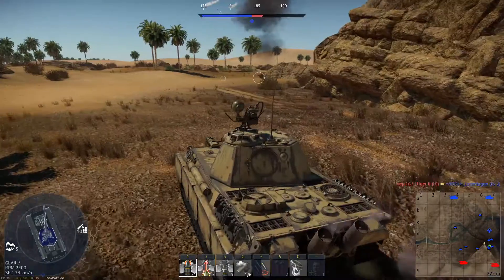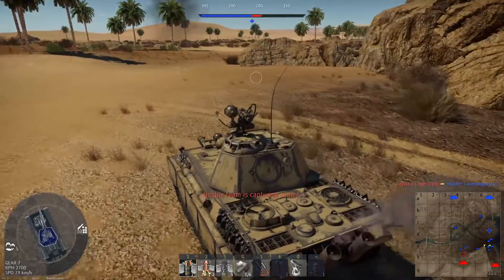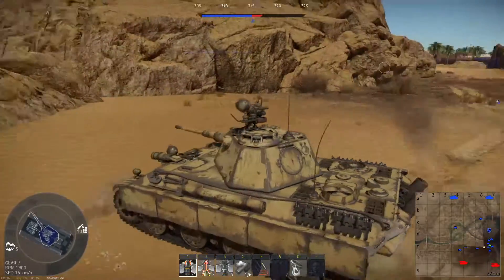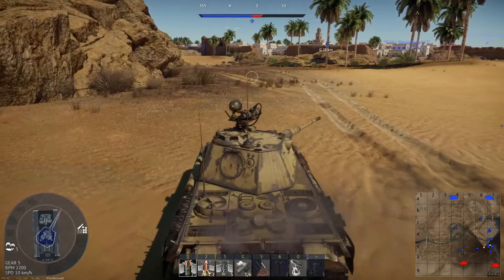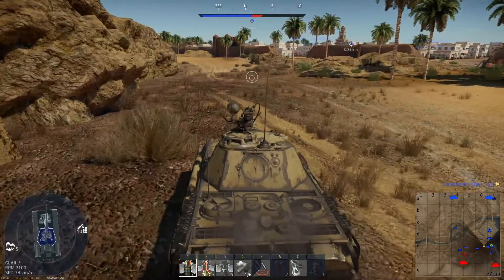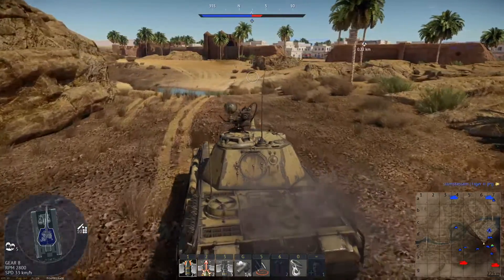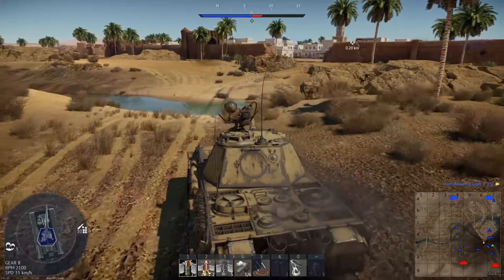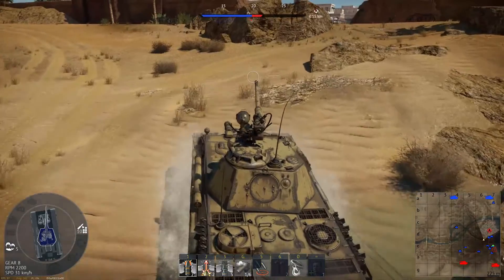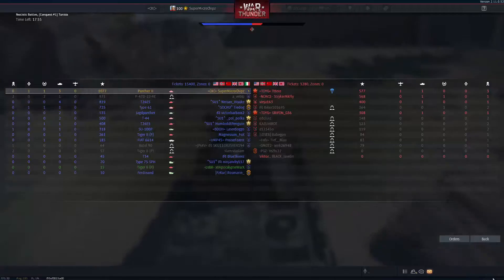Panther 2, baby. Tiger 2H on the right side — someone's camping A. Let's go back to the A. Let our friends push the enemies — I'm going back to the A. Don't worry guys. Let's tank destroyer. I wonder what tank destroyer it is. Maybe Type 75.